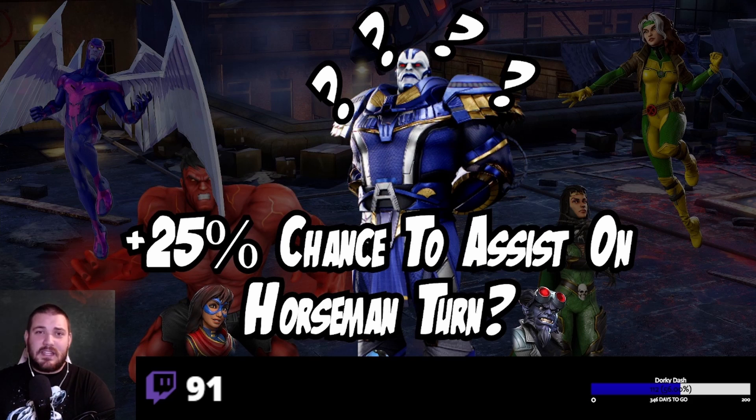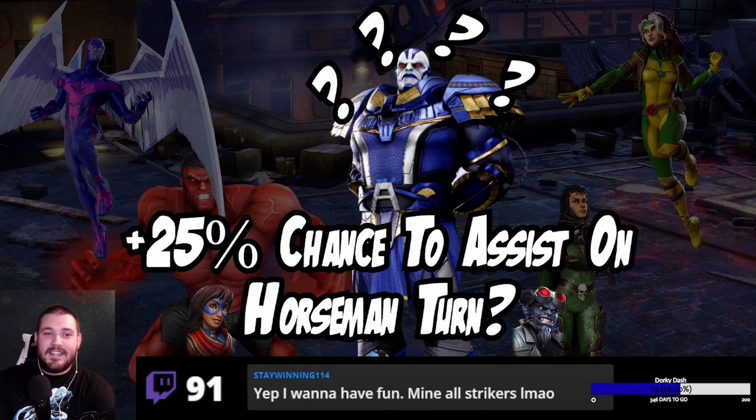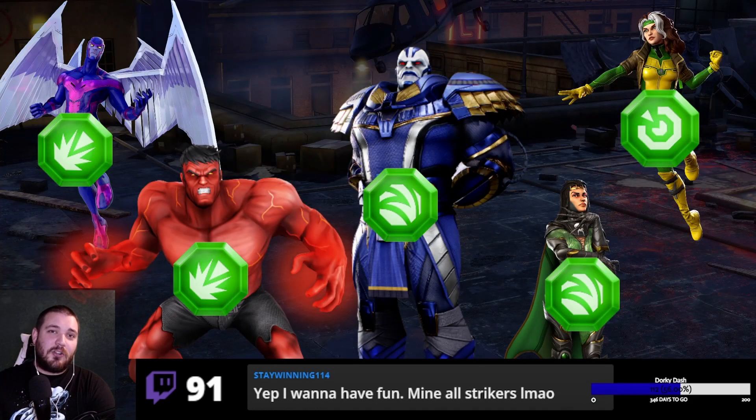It'd be cool if Apocalypse's kit said 25% chance for Rogue to assist on Horseman turns — she'd still be a Skirmisher since it definitely wouldn't be Morgan, Archangel, or Red Hulk calling assists. But I doubt it. So to recap: Archangel Raider, Red Hulk Raider, Morgan Striker, Rogue Skirmisher, and probably Apocalypse Striker if the data mines are to be believed. I'll see you guys tomorrow.